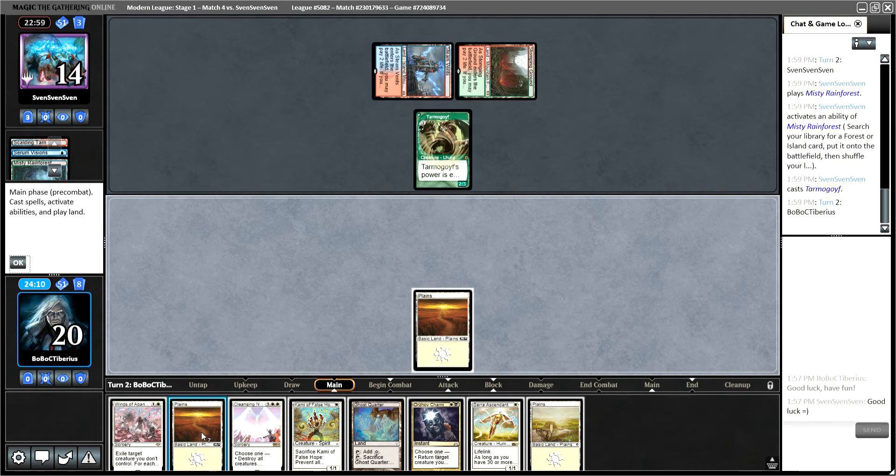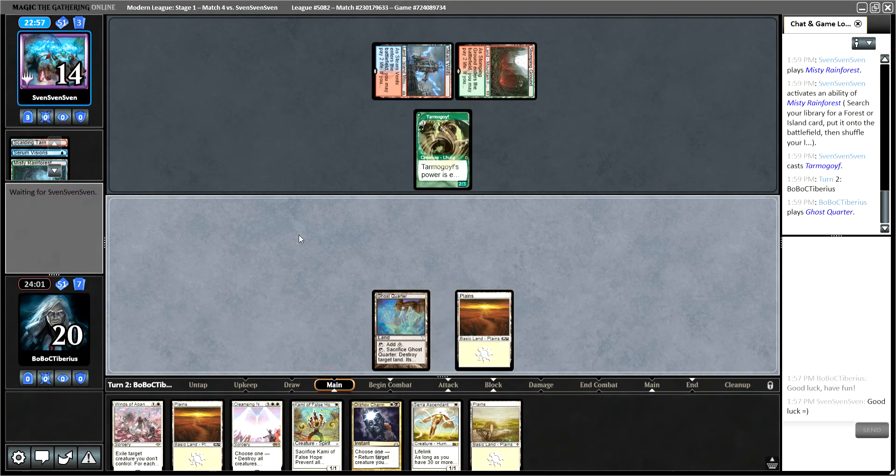I'm going to hold on to this Winds of Abandon for now and let them kind of do their damage. I will play Ghost Quarter, just in case they have some sort of shenanigans that we have to Orzhov Charm. But I think the payoff could come a lot easier if we hold up for a little bit and try to get to that Cleansing Nova to 2-for-1 them, 3-for-1 them type thing.